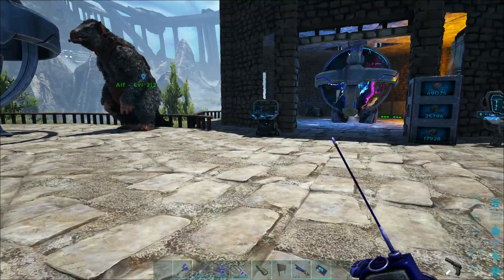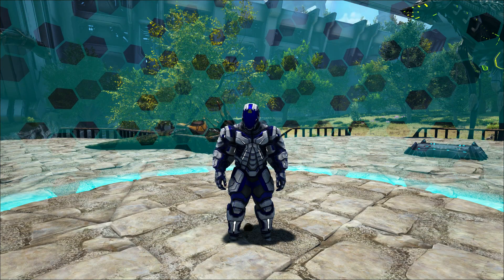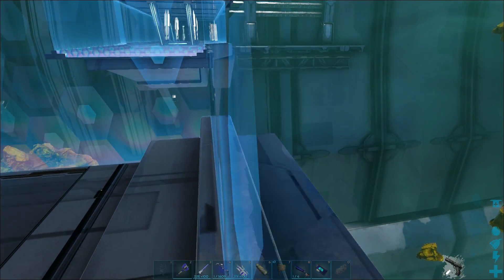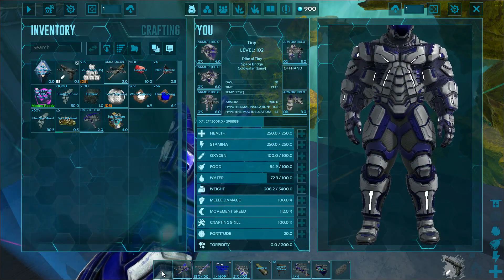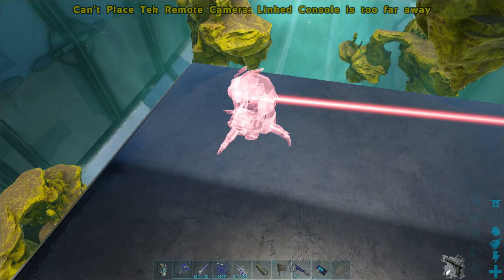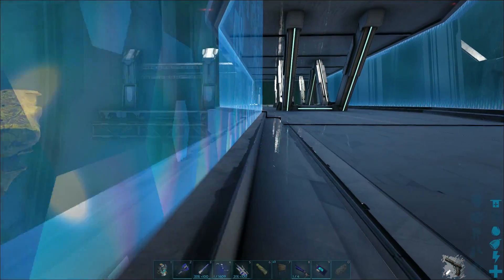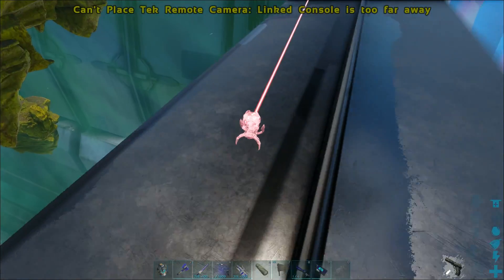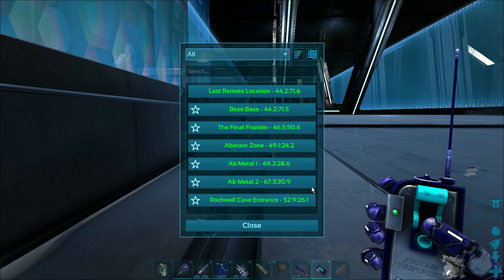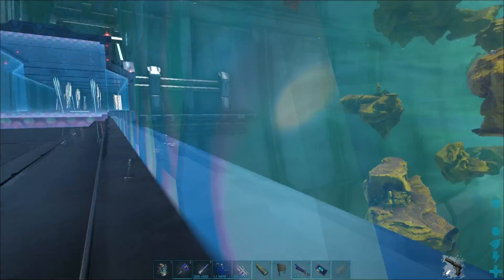We're going to utilize a Chidi Chidi mod to go ahead and go to space — the final frontier. Now that we're here in space, ladies and gentlemen, what we will do... wait, is this Ambergris? I'm going to go ahead and drop this tech camera right over here. I'm pretty sure they have unlimited range. Linked console is too far away? They have a limited range? Oh man, it's a config option. I think I changed the config option so that in our Twitch playthrough this is really unfortunate — I have unlimited range on these cameras.